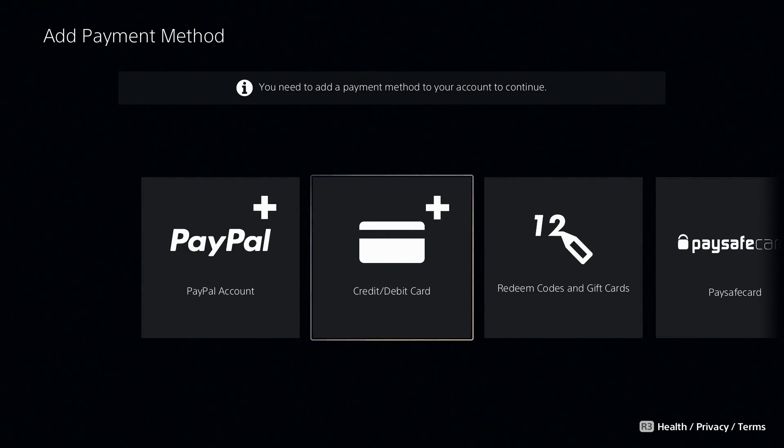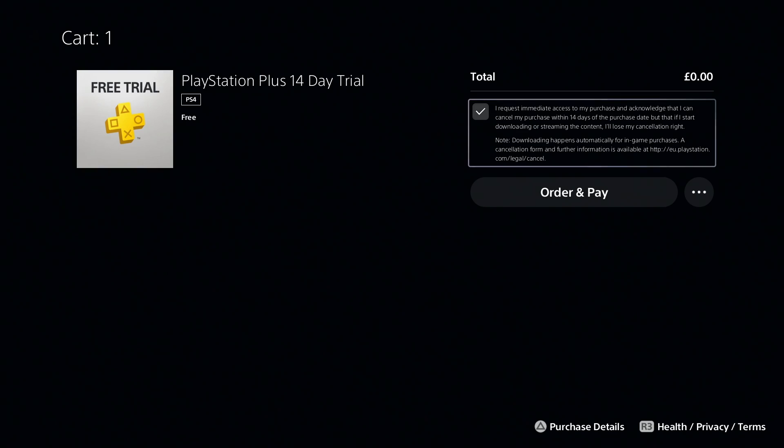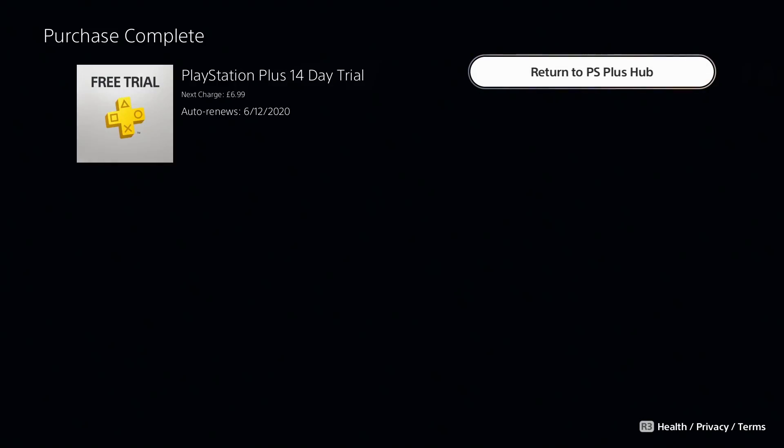We have to add a credit card, so give me one second. I added my credit card and now I do 'Order and Pay Now' and wait for it to process.